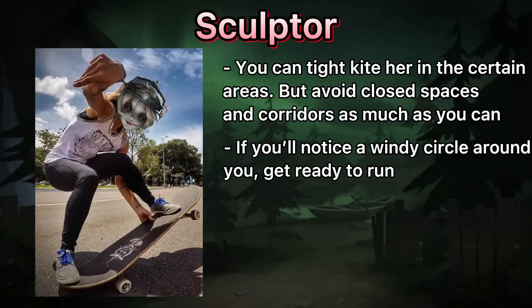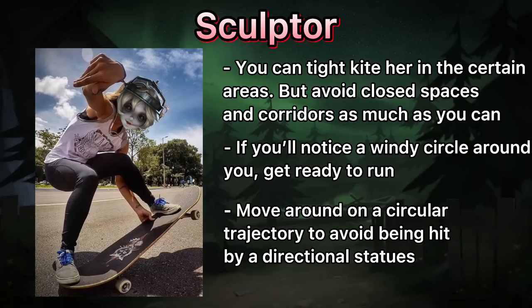If you notice a windy circle around you, prepare to keep moving from the spawning statues. If she decides to spam you with her max presence ability, just move in a circular trajectory to dodge all the directional statues.